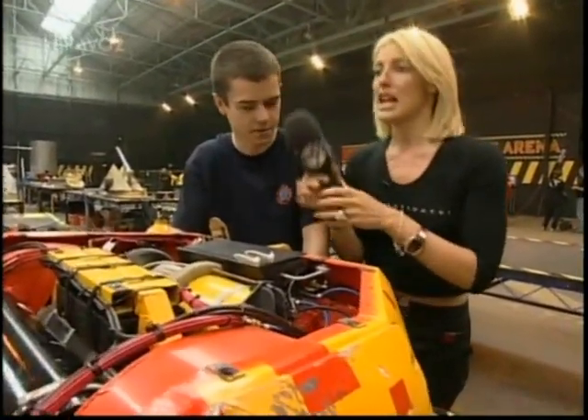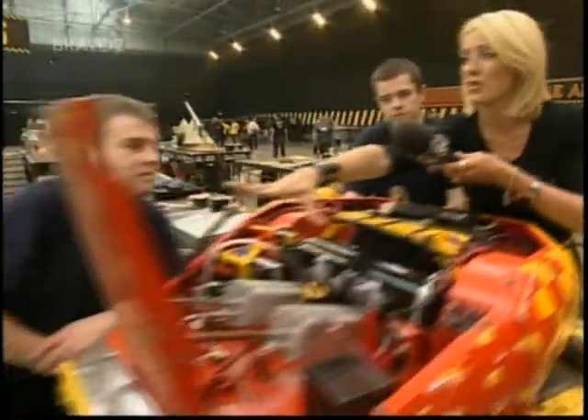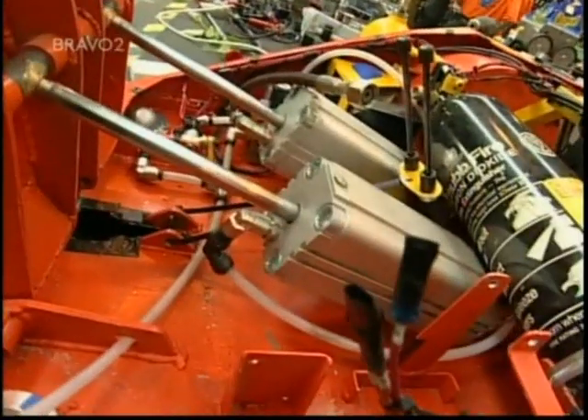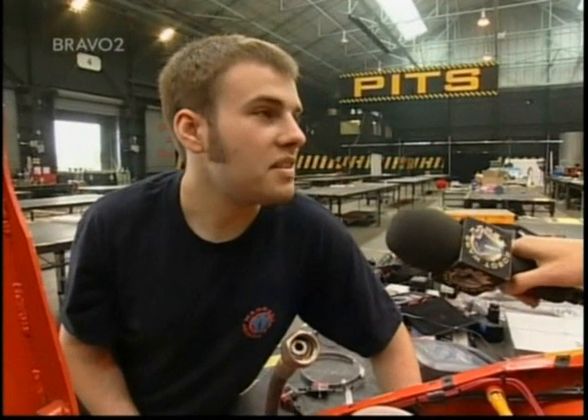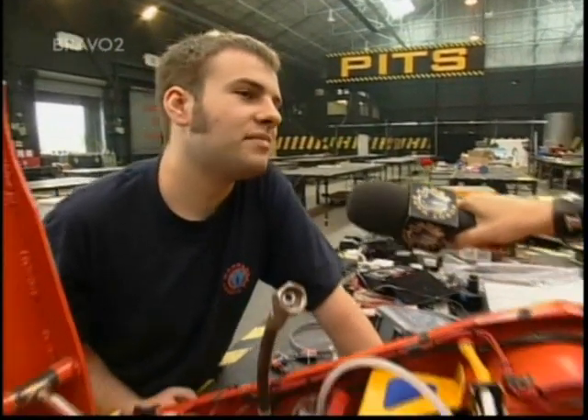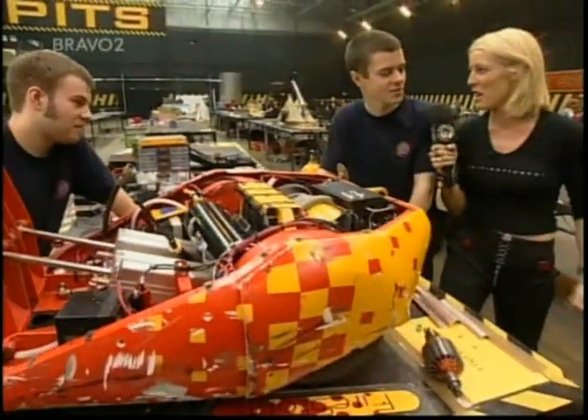So you've got a forwards and backwards motor and a sideways motor — should give you more control? Yes. And you've also got 25 stone worth of self-righting flip at the back there, which your opposition don't have. No, we don't believe they can self-right, but we haven't seen them in action yet, so we'll wait and see. This is going to be an interesting one — what's your message for the opposition?